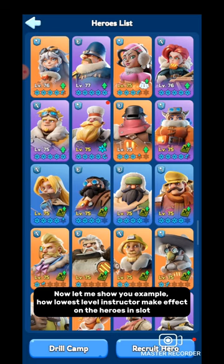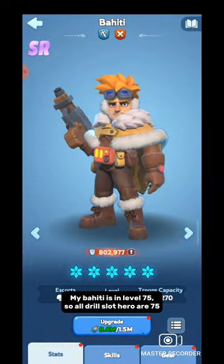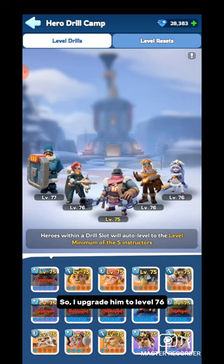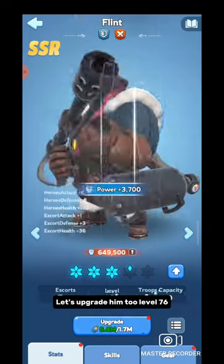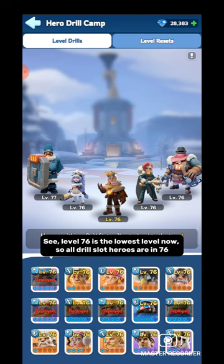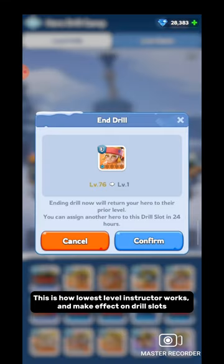Let me show you an example of how the lowest-level Instructor affects heroes in the slot. My Bahiti is at level 75, so all Drill Slot heroes are at 75. I upgrade him to level 76. Now Flint has become the lowest-level Instructor, so all heroes are at his level. Let's upgrade him to level 76 as well. Now level 76 is the lowest level, so all Drill Slot heroes are at 76. This is how the lowest-level Instructor affects Drill Slots.